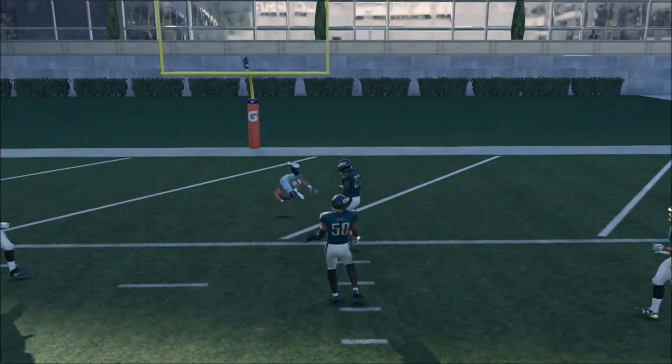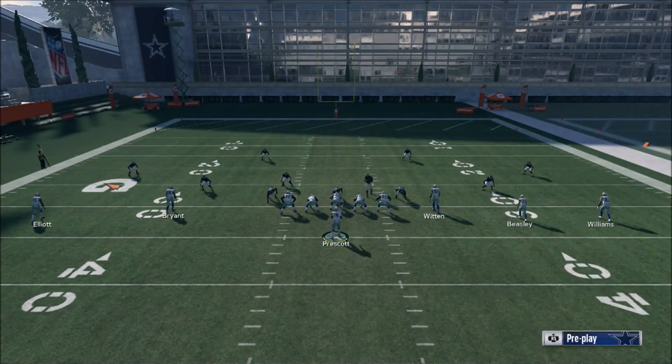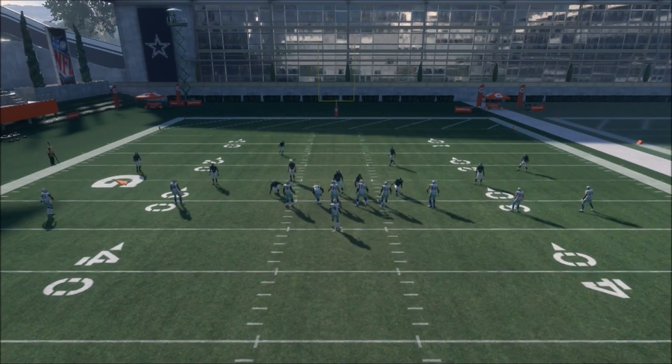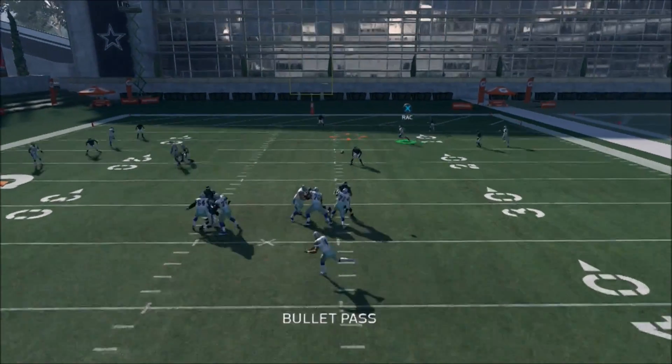My favorite route to throw in this play is going to be Cole Beasley, which is just going to be your slot receiver. As you guys can see, it's a deep post. You have a streak, a curl, a stop and go, and then you have a slant or a drag. Once again, just want to read Dez Bryant - he's not open.